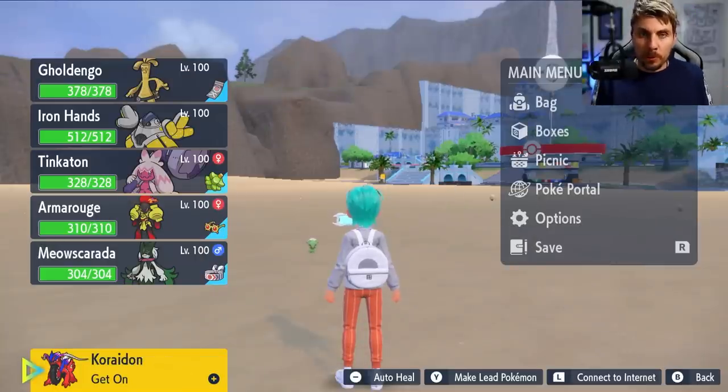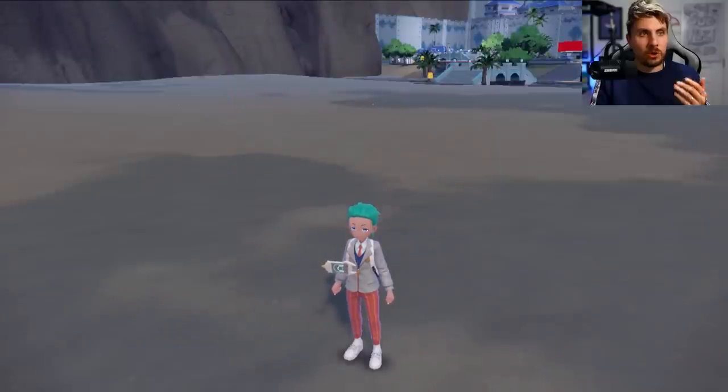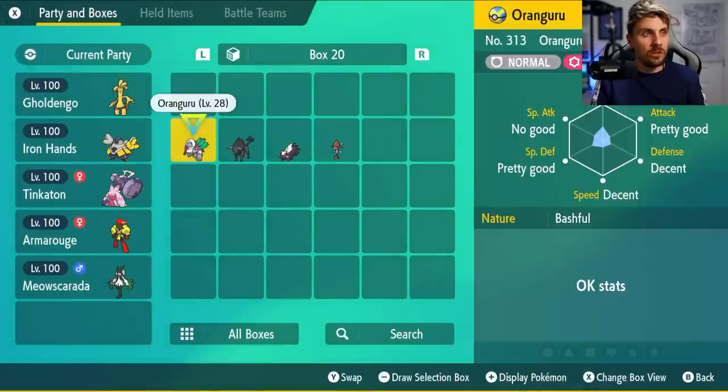It's pretty much the same process as we did last time. The first thing that we want to do in this setup is go to a box in our boxes and just make sure that the first slot in the box that you're on is empty, because we will need this to be empty. This is where the Pokemon that we send here needs to go to.